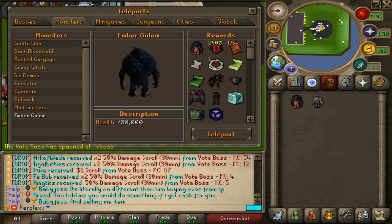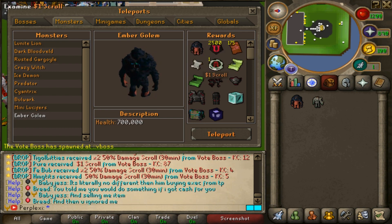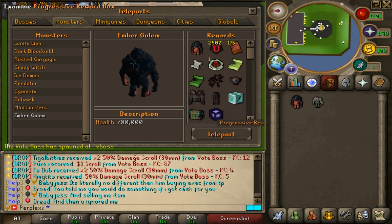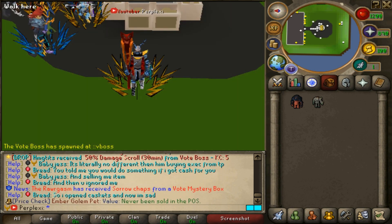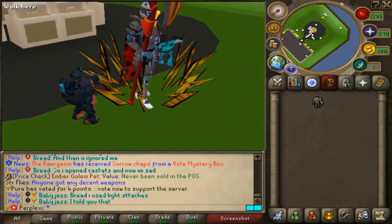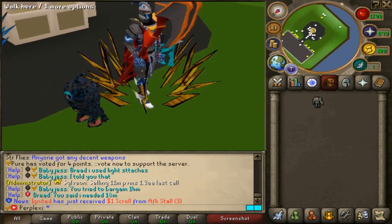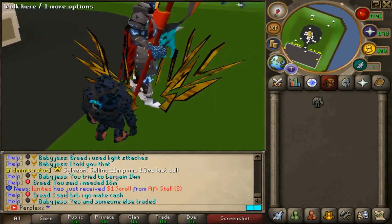Here is the drop table of the Ember Golem — it drops 2500 upgrade tokens, 175 PvM tickets, a dollar scroll, supreme attachments, a bunch of scrolls, armor, and other rewards. Here is the Ember Golem pet — it looks super, super clean. It's got a Loonite logo on the back, which is so clean. It gives you amazing stats, so definitely make sure you get that season gold pass and obtain your Ember Golem.